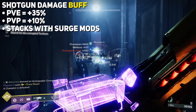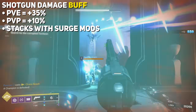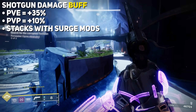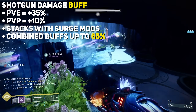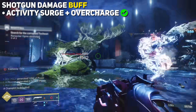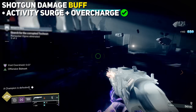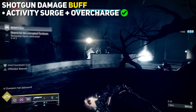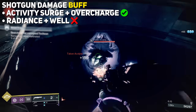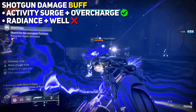Almost every aspect of Force Multiplier's description undersells how generous and powerful each effect actually is. The damage increase is a whopping 35% in PvE and a 10% buff in PvP. Looking closely at the Armor Tuning article, many exotics had damage buffs adjusted to a Tier 4 non-stacking damage bonus to prevent surge mods from interacting — but No Backup Plans was not mentioned that way. That 35% damage buff stacks with weapon surge mods. One surge mod grants 10%, two gives 17%, three gives 22%, meaning shotgun damage can be increased by around 65% combined.